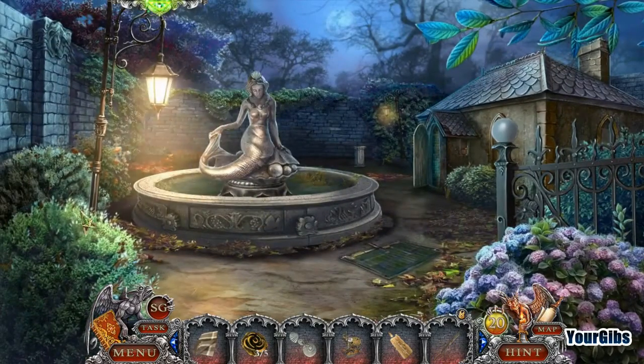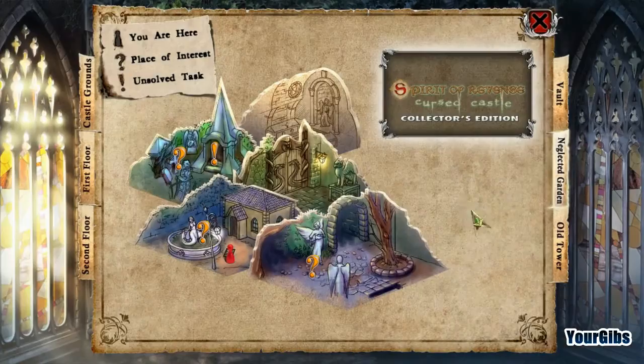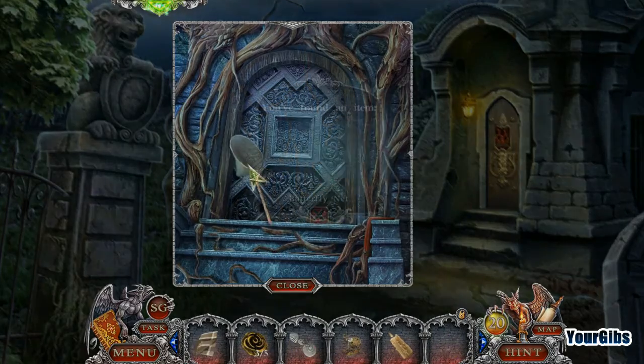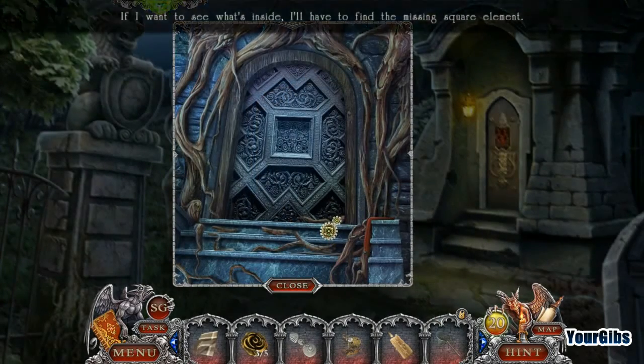Still don't think that's gonna help us there. Didn't think so. But we can use that to get here — chop chop chop. Now I have a butterfly net. If I want to see what's inside I have to find the missing square element.